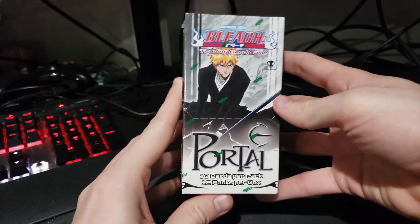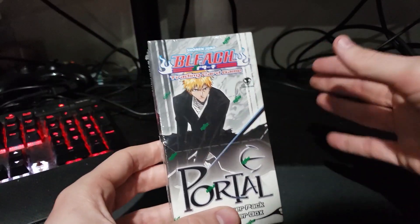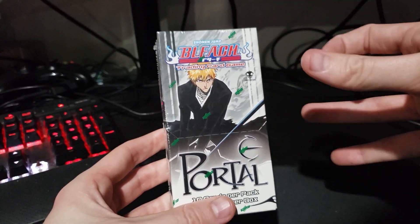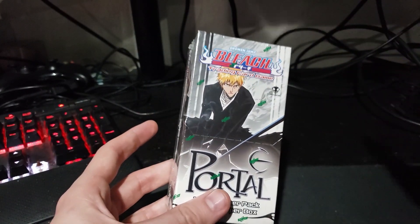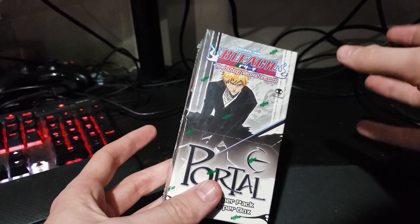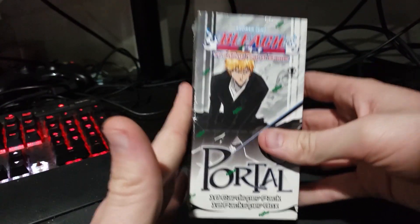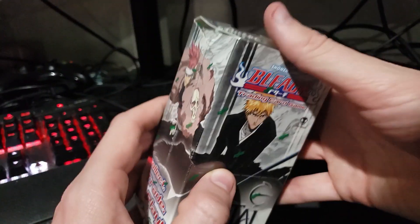Hey, what is up you guys? Sam from Otaku back again with another unboxing. This time we're doing more Bleach TCG, the old school. I did find out after recording the first one that only the last three box sets actually have autograph cards in them. So we're going to go ahead and skip to one of those. Portal is the third to last one, and this is when they first started doing the autograph cards. We're going to open this one because that's the only one I have of the autograph set and hopefully we get a card. Let's see what we got.